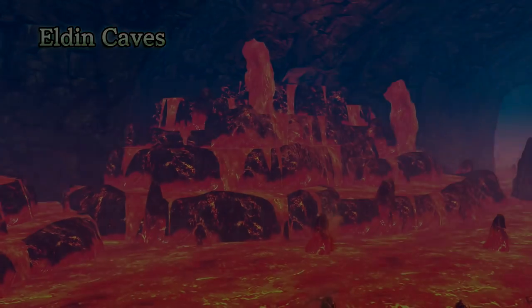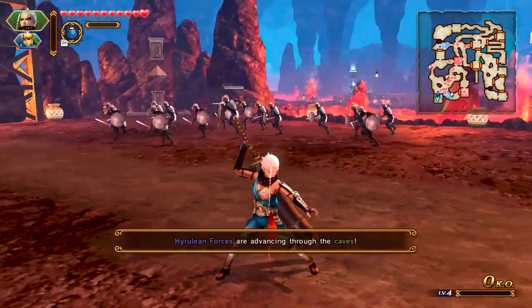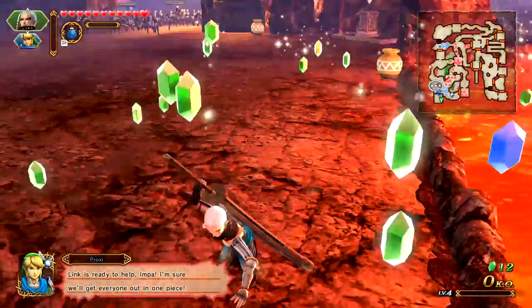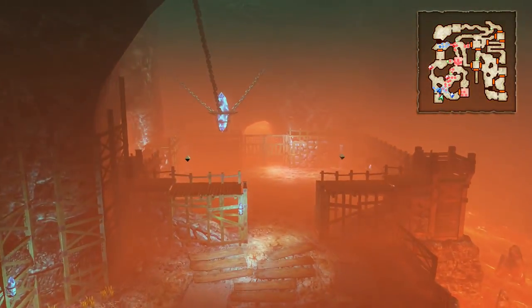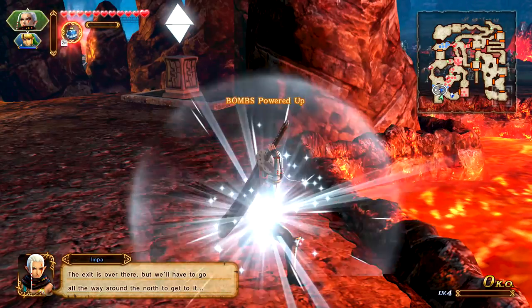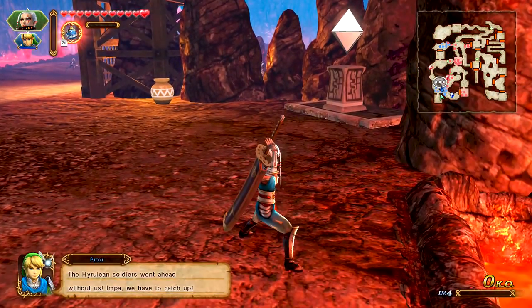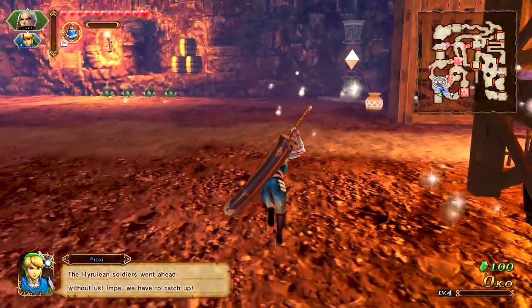It's very hot here — that's why the Windy Sword we have for Impa might be helpful. Hyrulean forces are advancing, Link is ready to help. The exit is over there but we'll have to go all the way around the north to get it. Item power-ups: by acquiring item power-ups on the battlefield, you can gain the ability to use stronger versions of items for a short amount of time. The Hyrulean soldiers went up ahead without us — Impa, we have to catch up.